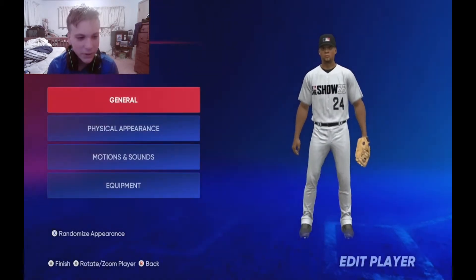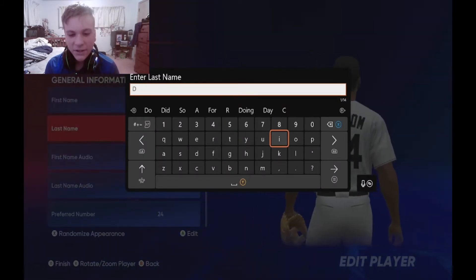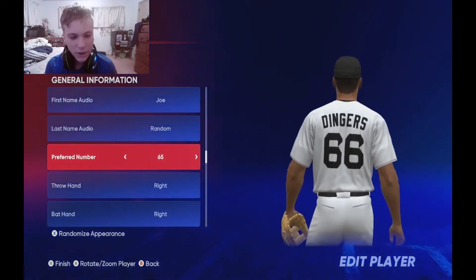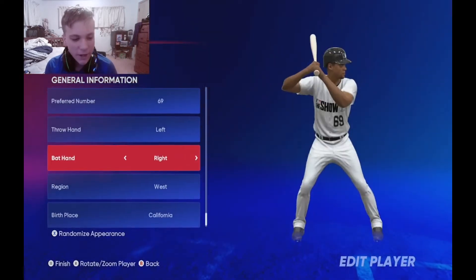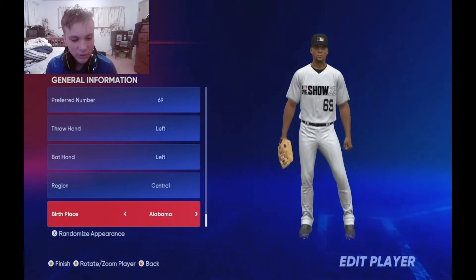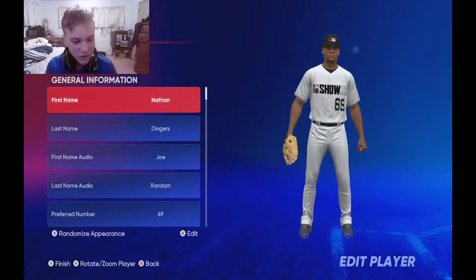Let's make our new player's appearance. We're gonna name him Nathan, and our last name is gonna be Dingers because we hit dingers. We are going to make our number 69. He's gonna be left-handed, bat lefty. He's from the central — from my home state of Ohio. And there we go: Nathan Dingers.